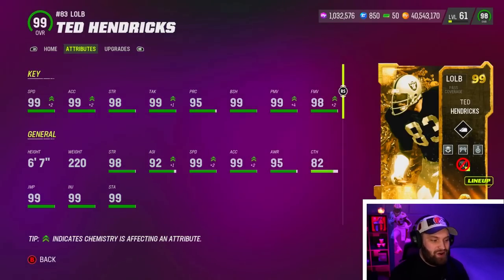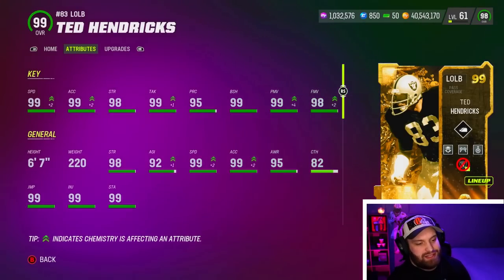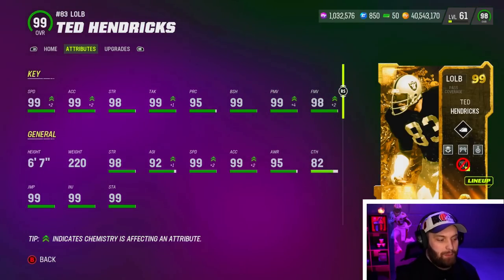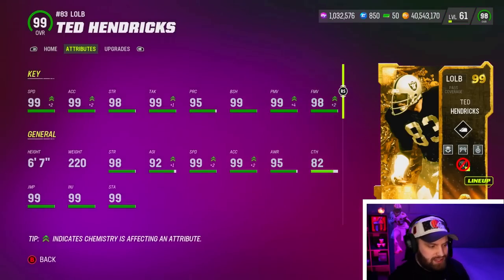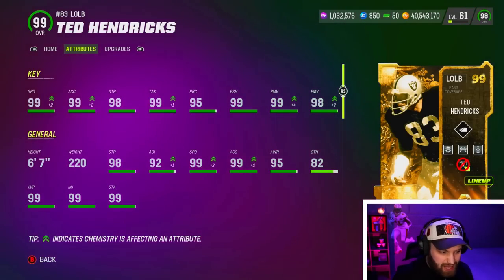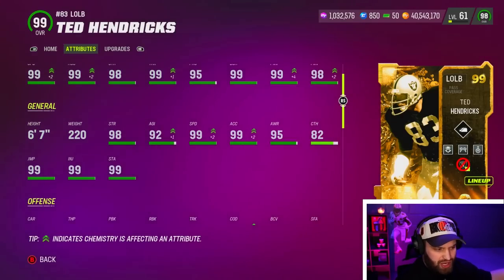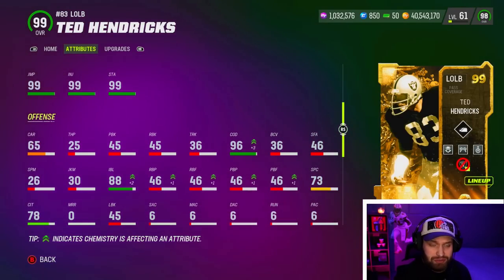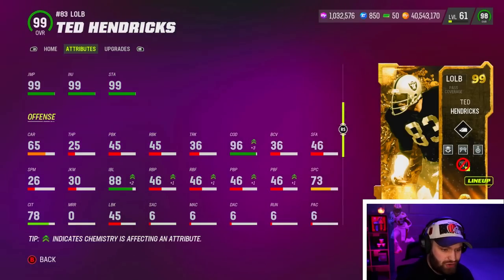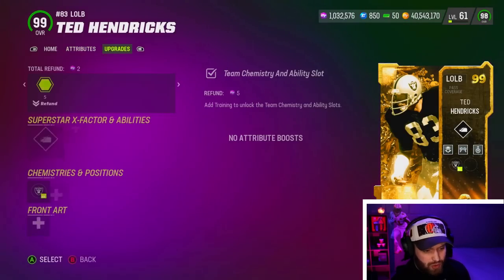99 speed with the Easter strat card, 99 acceleration. It sucks you do have to overpay a little bit because he's an outside linebacker and you do have to have Lurker on him, but he is 6'7", 220 pounds so he's going to be one of the best users in the game regardless. When you look at him, 99 block shed as a user is insane — he's going to have insane power move and finesse move, he should dominate in the run game. His change direction is 96 on a user, which on Ted Hendrix is absolutely insane.